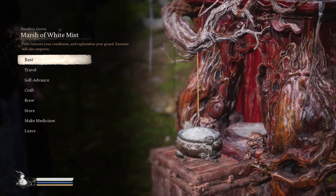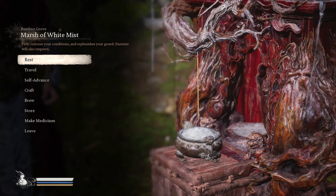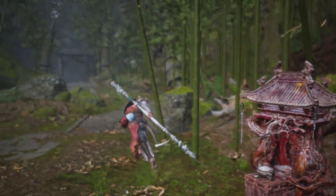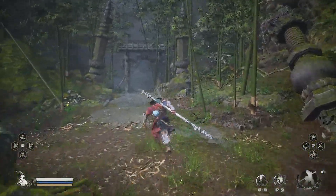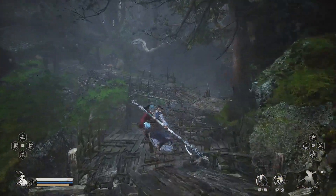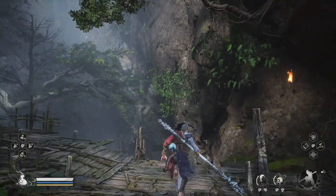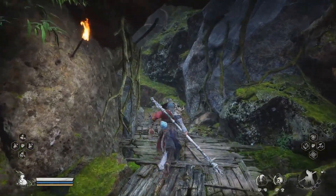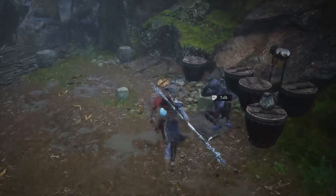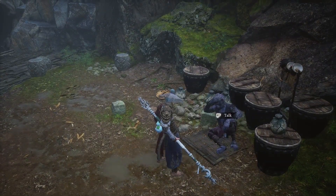You interact with him just outside of the Bamboo Grove Marsh of White Mist teleportation location inside of Chapter 1. As you're descending from this teleportation area, you're going to start hearing an NPC yelling that he's getting attacked by a different enemy. As soon as you defeat that enemy, he will drop down and invite you into the cave where he is storing most of his liquors. He's very hard to miss, but as soon as you do this, he will teleport to the Zodiac Village.